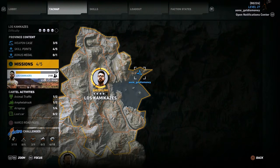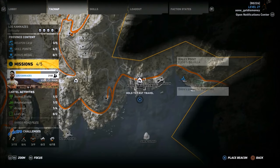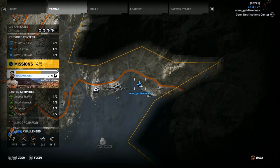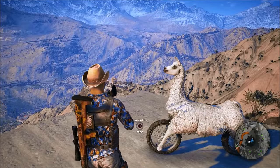This first one's going to be located in the Los Kamikazes province. Basically what I did is I traveled to Eddie's big villa and then walked over to this location. And yeah, that's where the first llama bike easter egg is located.